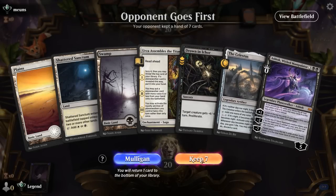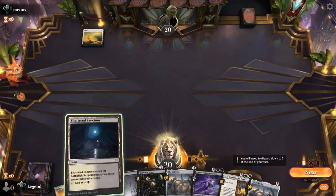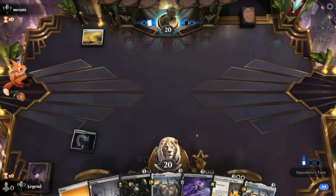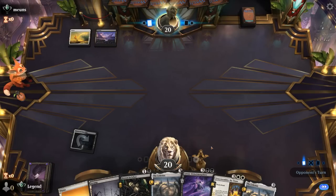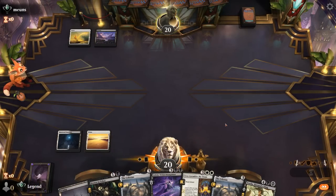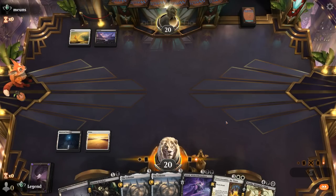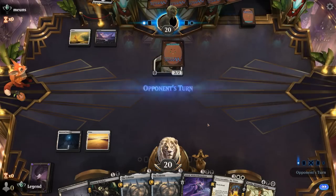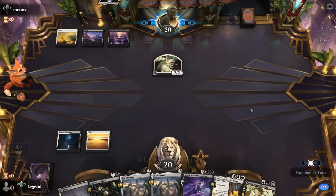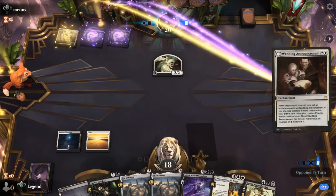Game 1: We're on the draw. Our hand looks good with early interaction and Celestus to hopefully play a turn 4 Urza Assembles or Ashiok. We're up against another black-white deck. The opponent made a knight at instant speed with Virtue of Loyalty — that can pressure our Planeswalkers pretty well. It appears to be black-white tokens, not exactly what we were hoping to see. We'll need to try and find one of our sweepers.